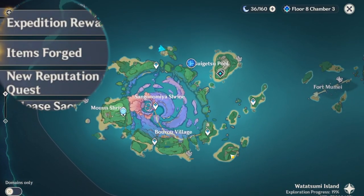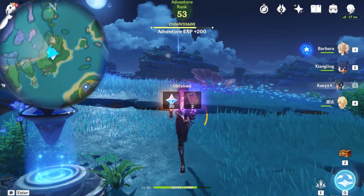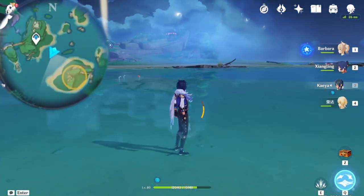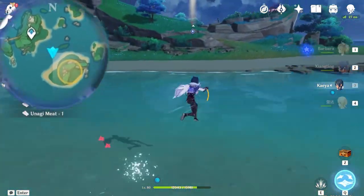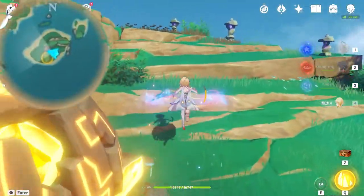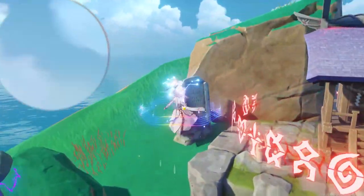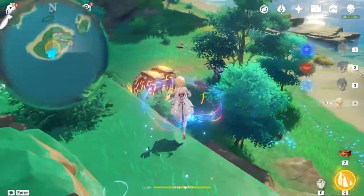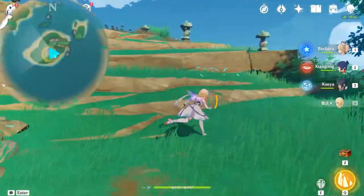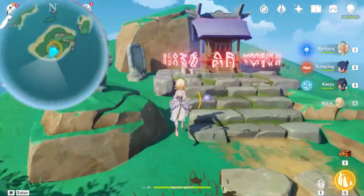That is the third. Got a fourth one over here. Now all we have to do is read the tablet once again. This one doesn't give you a really easy clue, but all you have to do is pick up this one over here, walk along the stone statues with the little spark, and once they have all done, the shrine will unlock for you.